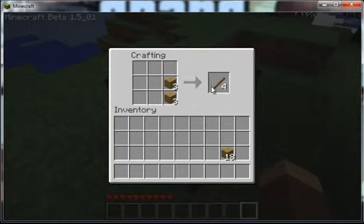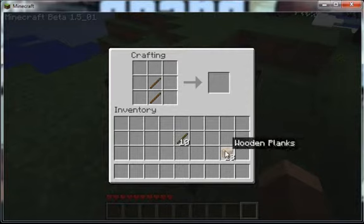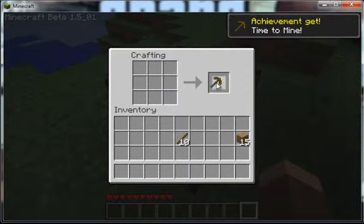One on top of the other, and we get sticks. Now we do those two, and one, two, three — and we get a pickaxe.